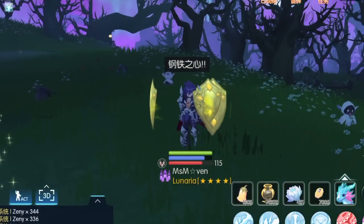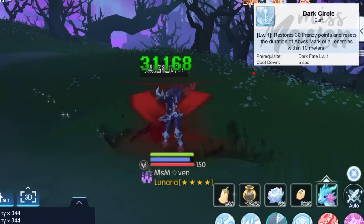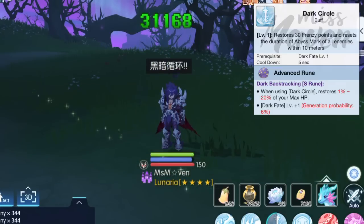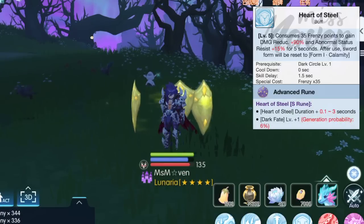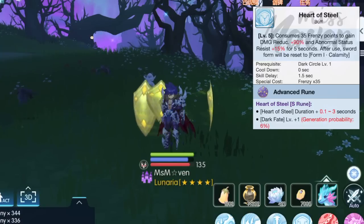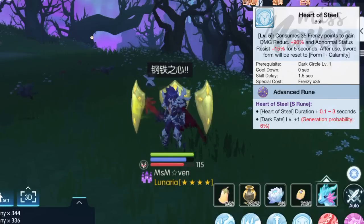Thanatos has 3 active buff skills. First is Dark Circle which restores 30 Frenzy and resets saturation of all Abyss Mark layers on enemies within 10 meters. With the S rune, it can also be used to heal yourself for 1% to 20% of your max HP. Second, we have Heart of Steel which consumes 35 Frenzy to gain 90% damage reduction and 15% abnormal status resist. This buff lasts for 5 seconds and can be increased to up to 8 seconds with the max value of the S rune. Although Thanatos has no anti-fatal skill, he can spam Heart of Steel as long as Frenzy is managed properly. It's best to use it at the start of every skill combo since it will reset Sword Form to Form 1 after every use.